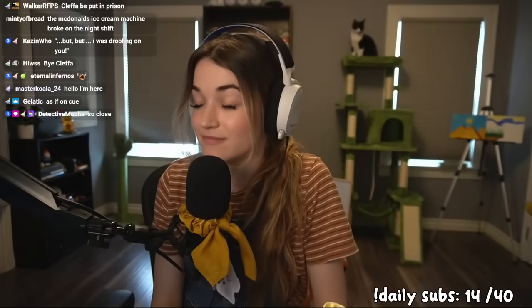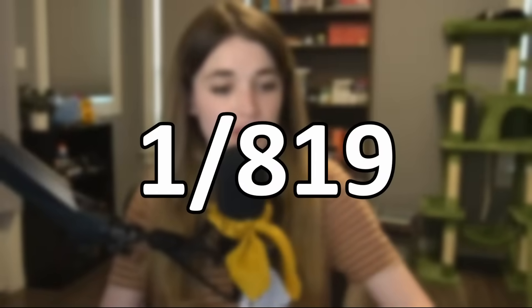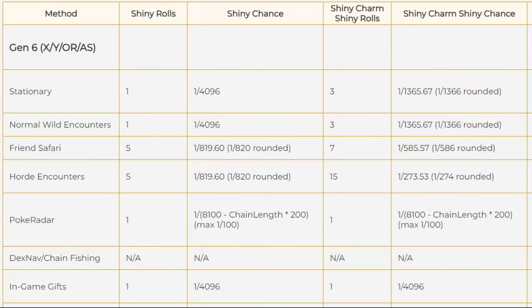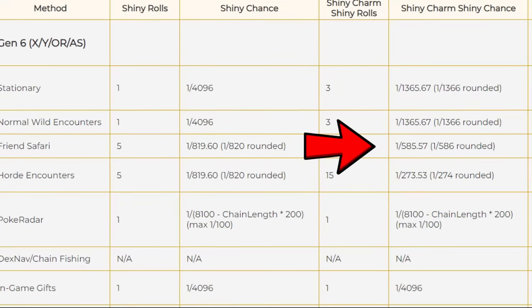Accessing those third slot Pokemon, as well as just adding more friends on the 3DS — now that we're a few minutes in, you might be thinking: what's so special about the friend safari? Why are we shiny hunting here? That is because the shiny odds in the Pokemon X and Y friend safari have been a bit of a debatable topic online. Some people say it's 1 in 512 for everyone, and some say it's only 1 in 512 if you have the shiny charm, otherwise it's 1 in 819. After looking online, I found a source confirming that the odds are 1 in 820 without the shiny charm and 1 in 586 with the shiny charm.